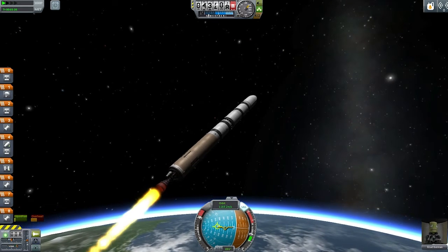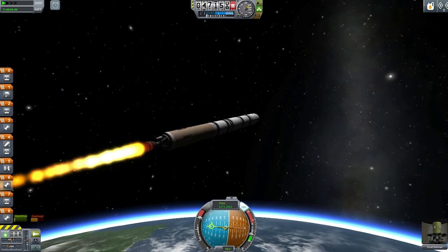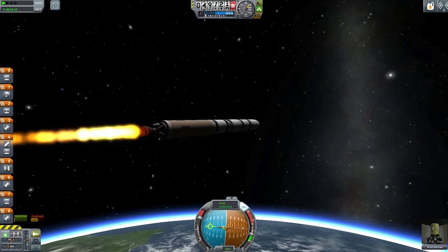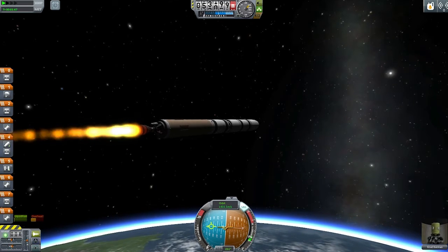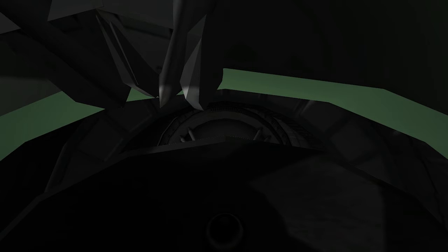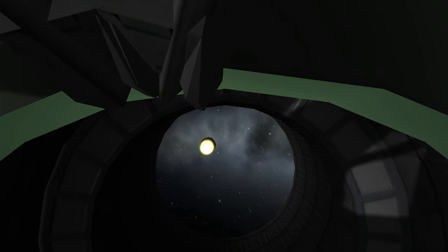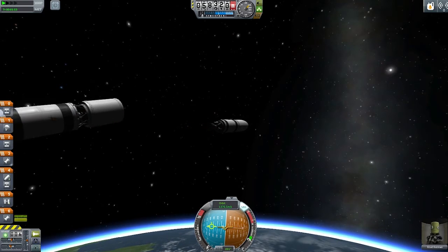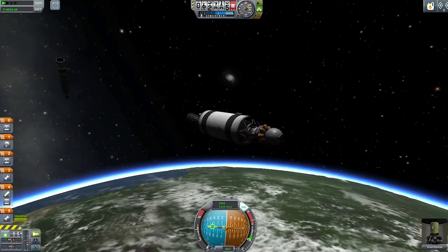This stage is almost about to overheat or run out of fuel — I think it's going to run out of fuel first. Just pitching over now because I don't want to go too high. And separation. There we go, and get rid of the fairing. And inside we now have our exposed Voskhod 2 capsule.